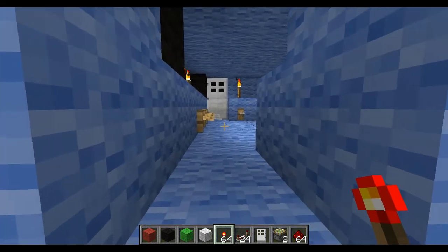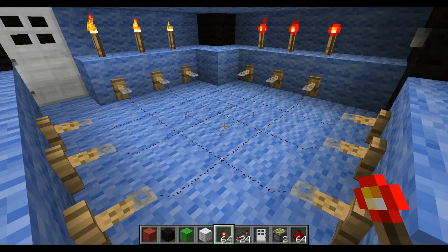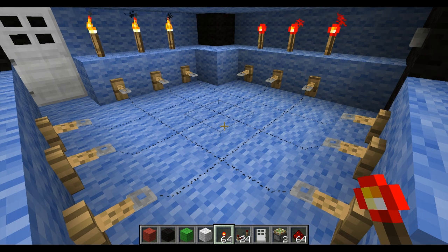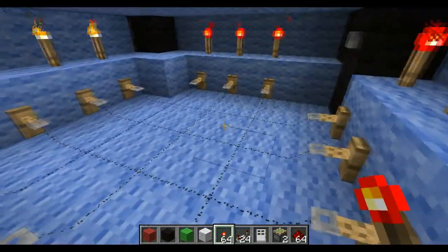Hey guys, SortOfFunky here, and this is my new Minecraft invention. So I'm using the new snapshot, and there's trip wires in this one. I decided to come up with a mechanism to allow a sort of entry code.